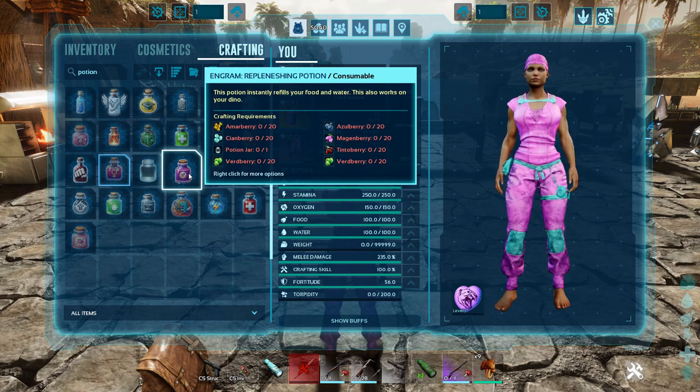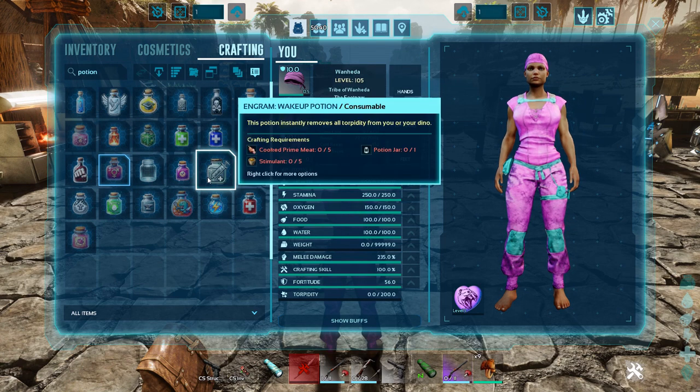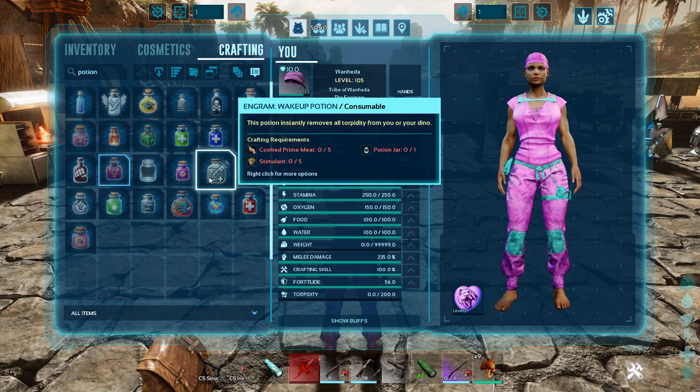The Replenishing Potion instantly refills your food and water and also works on dinos — that's a handy thing to keep on you. I hate having to eat and drink all the time, but at least you just eat one of those and you'll be fully replenished. The Wake Up Potion — have you ever knocked out a high-level tame and something comes by and smacks it, dropping your 100% taming effectiveness down to 80%? This will solve your problems.